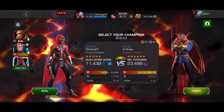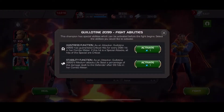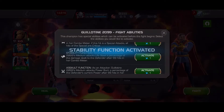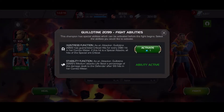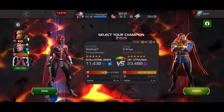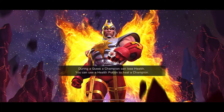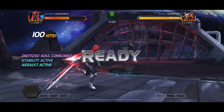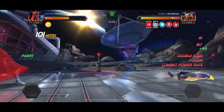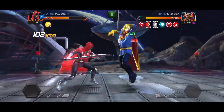Here we have Guillotine 2099 going up against Dr. Strange. This is kind of an odd placement. Guillotine 2099 was charged up from a prior fight, so I'm gonna activate both the health steal and the power steal, and get two heavies off to have some protection with that combo shield. You're just gonna see this guy go down fast.